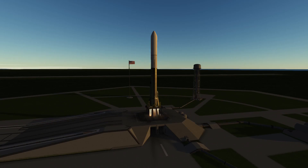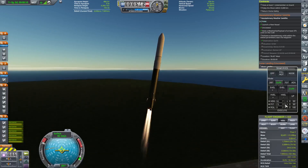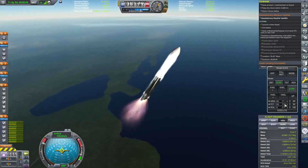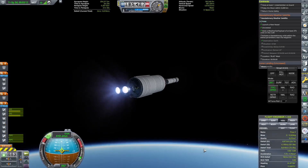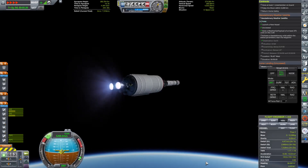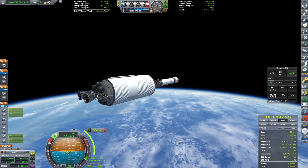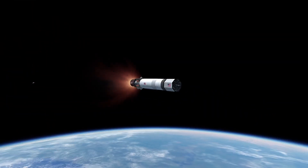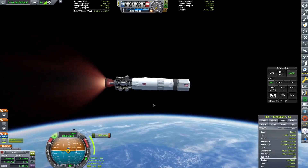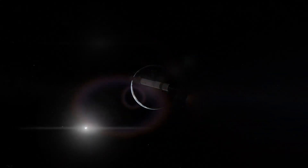This satellite will be launched on a beta launch vehicle just like the previous ones. This is a mission we've done many times before and it's just an easy way to earn some quick cash. After reaching orbit we can relight our engines to propel us out into a geostationary transfer orbit. We eventually placed ourselves in geostationary orbit and the contract was completed.